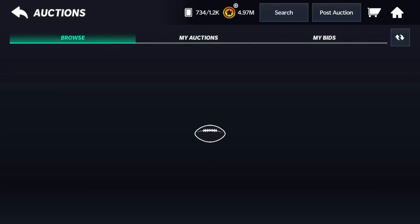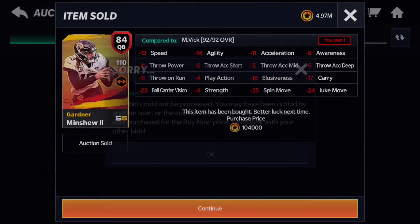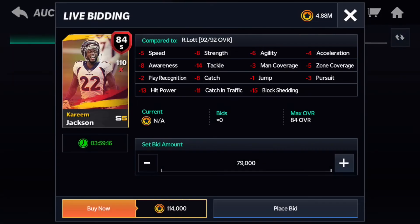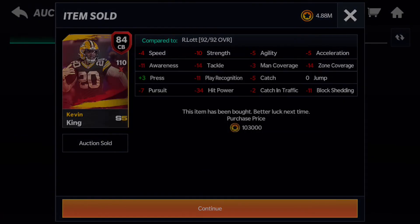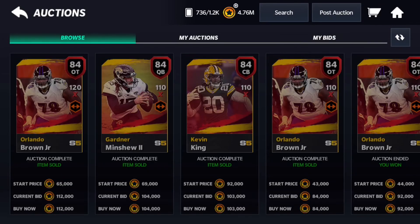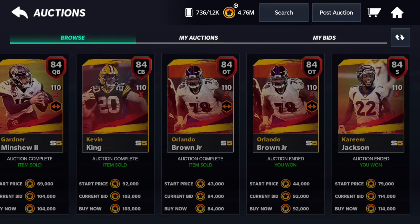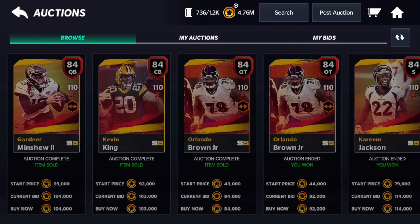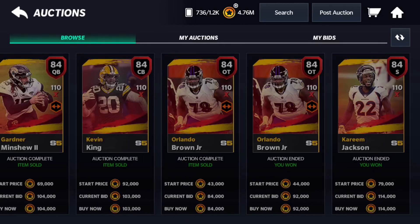And you can make a quick 30–50,000 coins, which is a great thing. I saw one going for 92k — there is a ton of competition. I was only able to get one of them. But there's that Orlando Brown I didn't even see. You guys can see the cheapest one here was 84k — these came in my final six of them. So this is going to be a better sniping filter for more consistency, and you'll be able to make a lot of coins if you're dedicated to this filter.